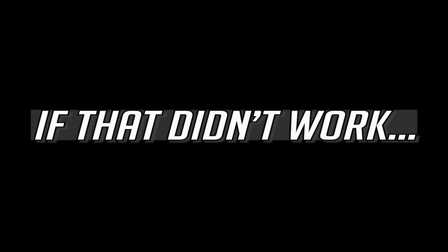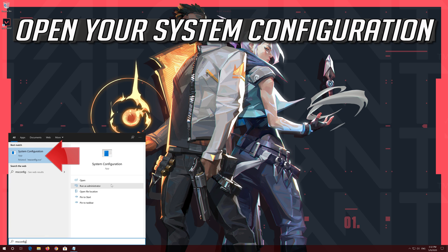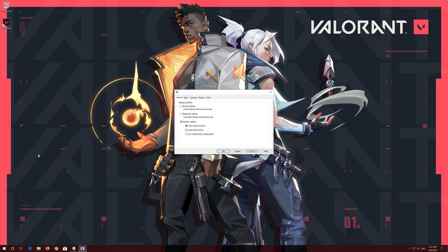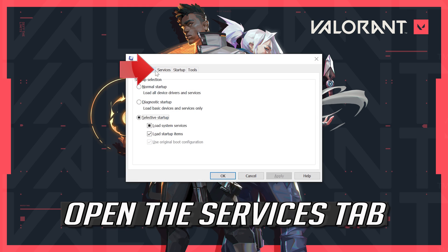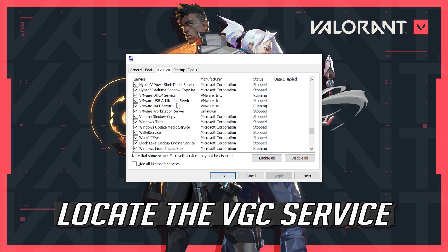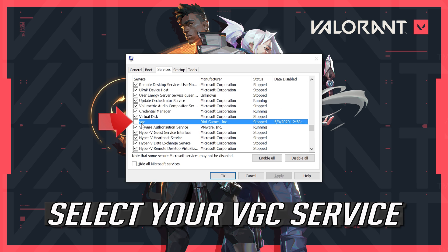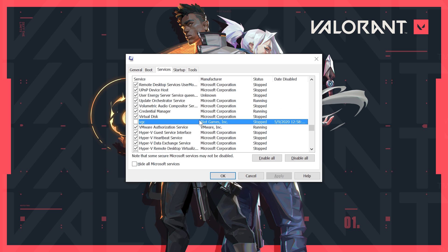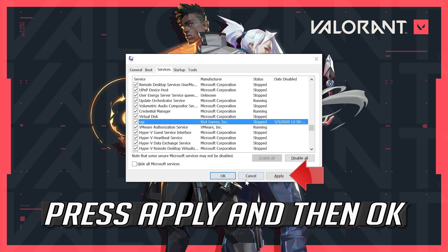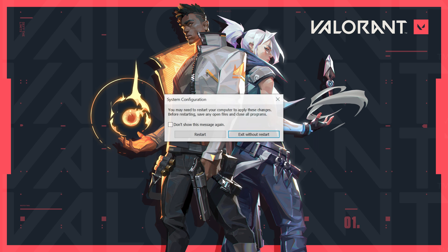If that didn't work, open Start and type MS Config. Open your System Configuration. Open the Services tab. Locate the VGC Service and select it. Press Apply and then OK. Press Restart.